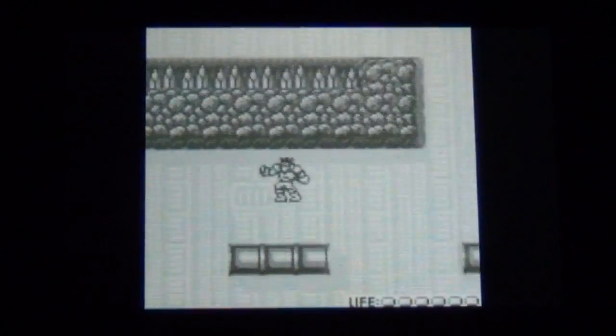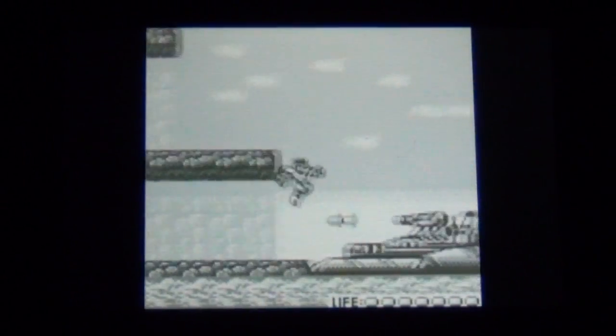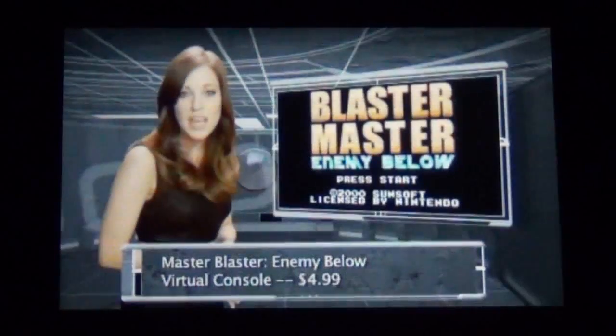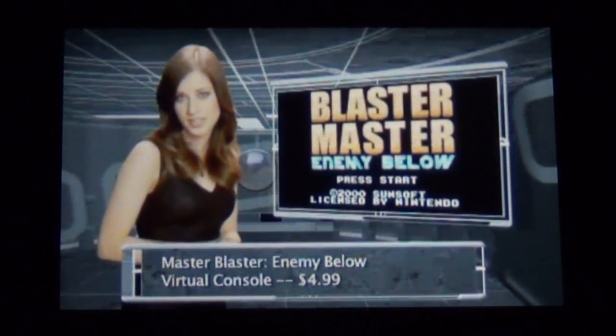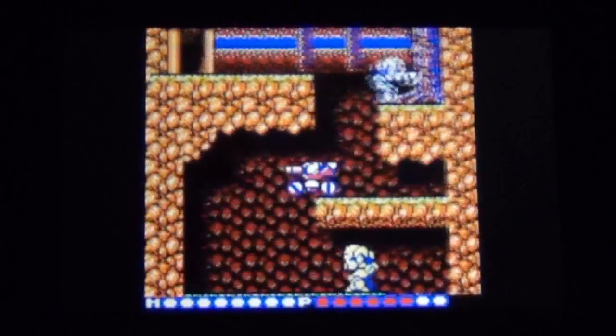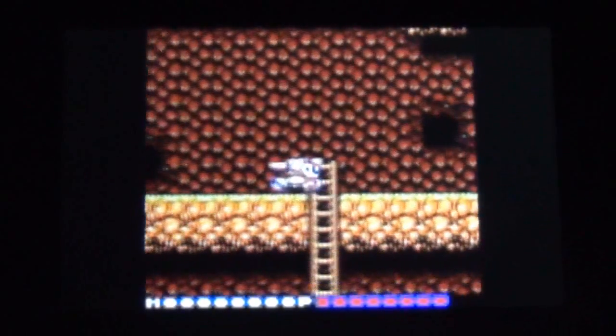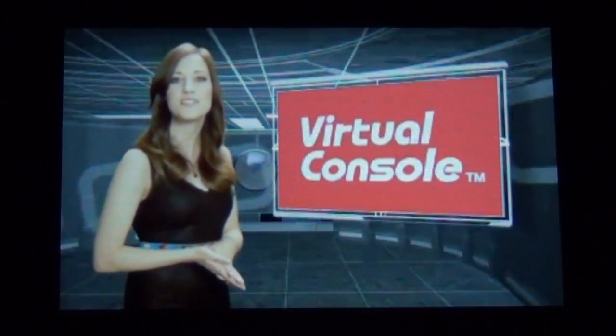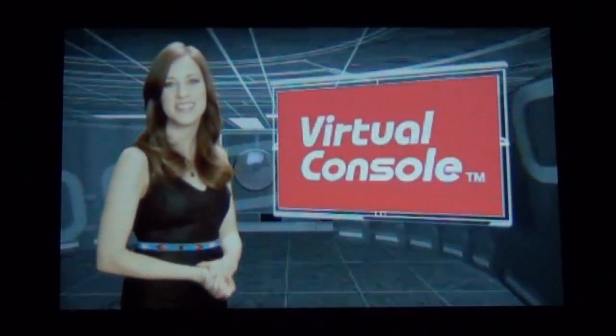Instead, you use a bionic arm to grapple from surface to surface, dodging fire, closing in on enemies, and blowing them away. Why jump when you can grapple? And check out the Game Boy Color title, Blaster Master: Enemy Below. It's one part side-scrolling vehicular shooting, one part top-down spaceman exploring, all parts nostalgic 8-bit adventuring. Discover your own Virtual Console favorites right here on the Nintendo eShop.